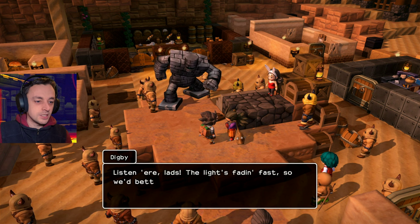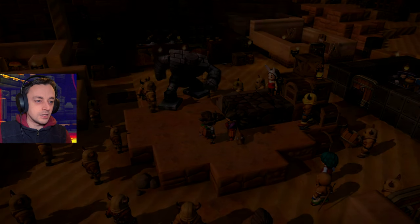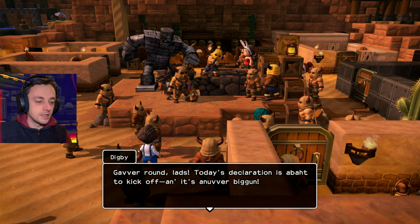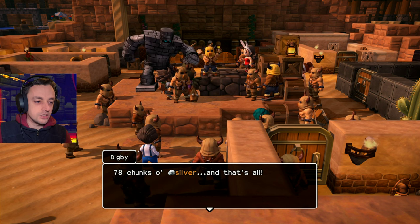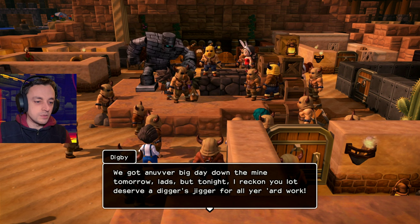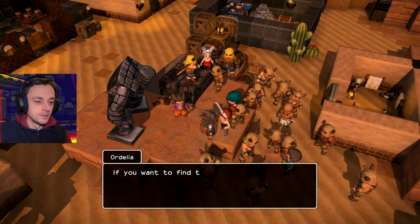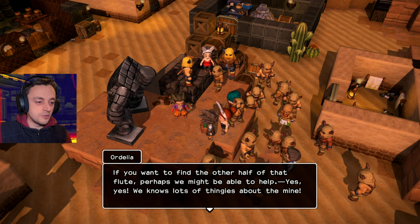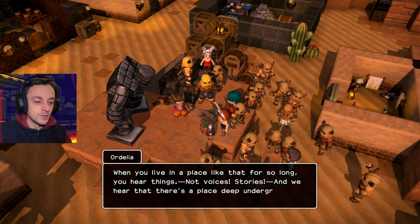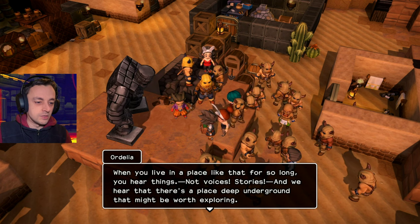They're going to ring in the evening — the light's fading fast, so they'd better get cracking with today's accumulation. 78 chunks of silver — wow, that's a lot! 'We've got something big down the mine tomorrow, lads, but tonight I reckon you lot deserve a digger's jigger for all your hard work.' I had a feeling that you might want to talk to us. 'If you want to find the other half of that flute, perhaps we might be able to help you. We know lots of things about the mines. When you live in a place like that for so long, you hear things — not voices, stories. There's a place deep underground that might be worth exploring.' Deep underground, you say? I think I know exactly the place you mean.